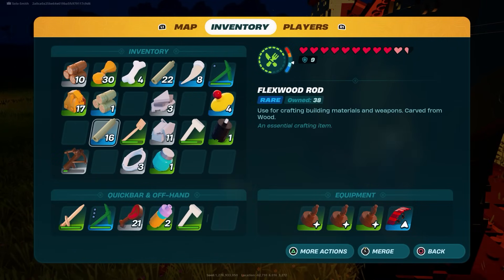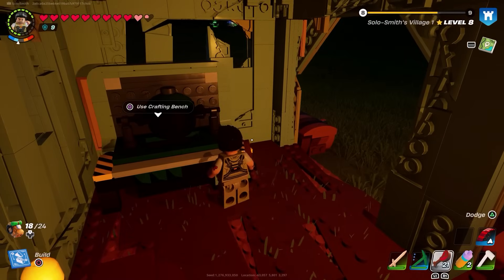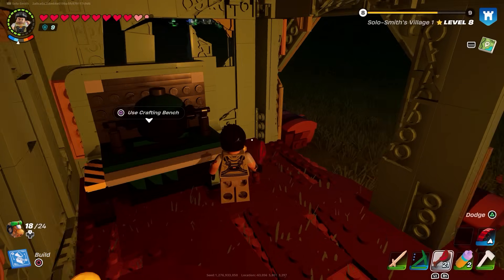Once you're there, you're going to need to have a level three axe — a rare rating axe — so you're able to chop down the cacti. Once you chop down the cacti you'll get all the recipes you need to get the glider. In order to chop down the cacti, you first need to go into the dry valley area.